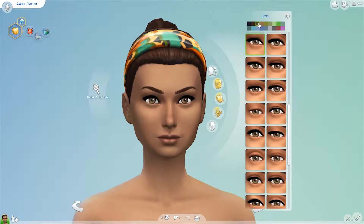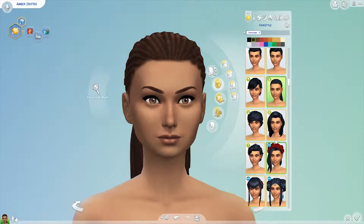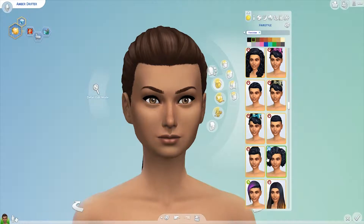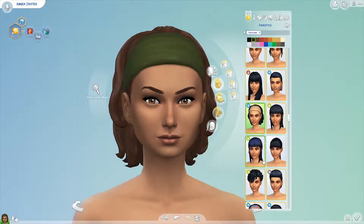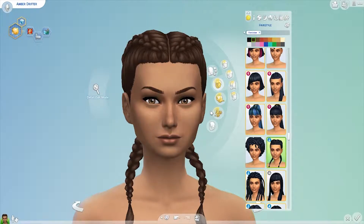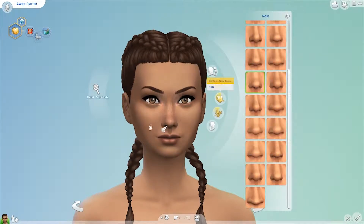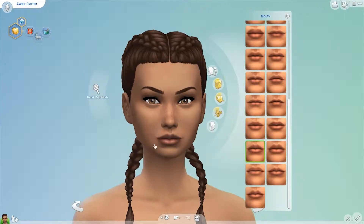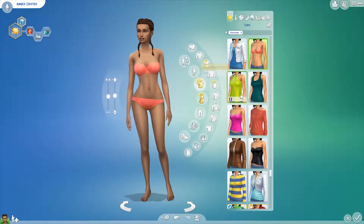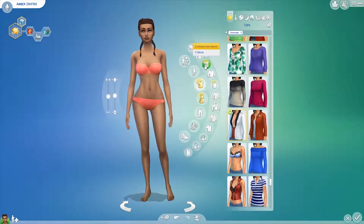The Drifter Challenge was created by Vaisha. This is Amber Drifter, and this is me trying to pick a hairstyle for her. I gave her the Collector aspiration - I thought it was best for House One because you can have any one you want, so I picked that one. I picked her traits using James Turner's random trait generator.